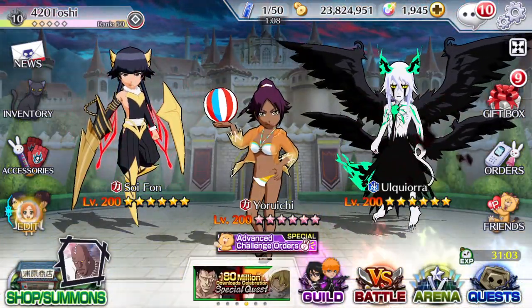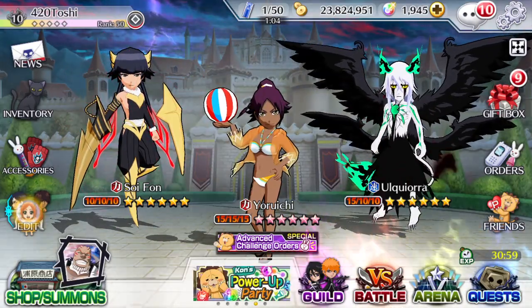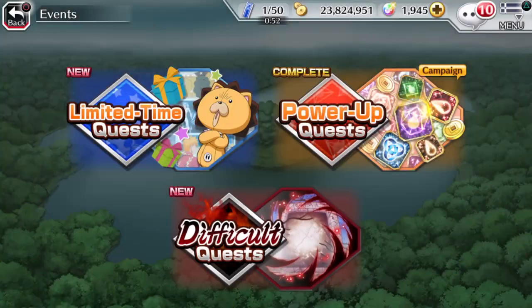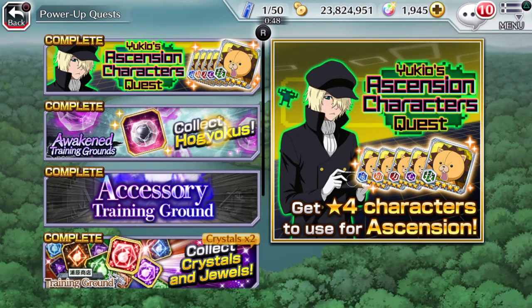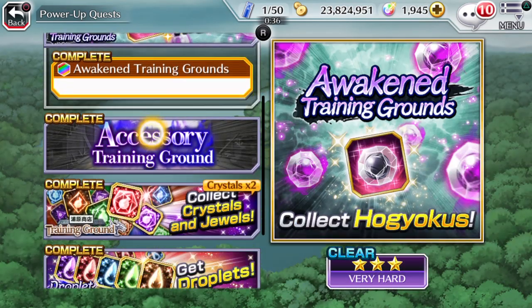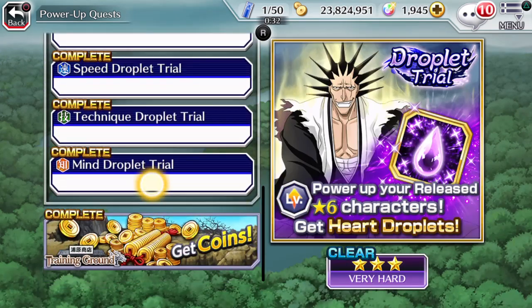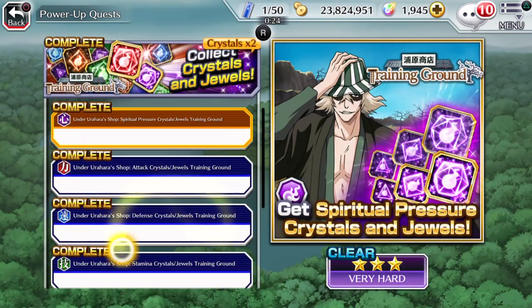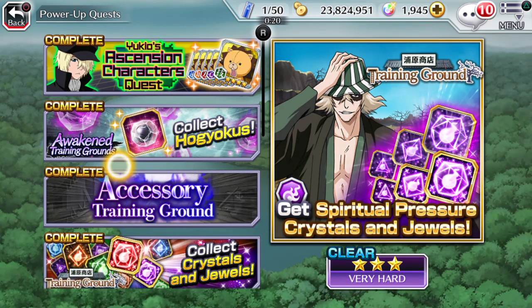Tip number five: learn how to farm. You need to learn how to farm things like exp crystals, droplets, and crystal dual quests — a lot of this is available on power-up quests. I have videos on the quickest and easiest ways to farm spirit orbs, crystals, and jewels on my channel — go check them out. The key is learning how to take advantage of quests to get the maximum reward, because as you progress further, level up more characters, and get more characters, you'll be going through a lot more materials.